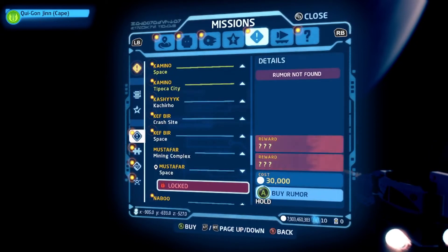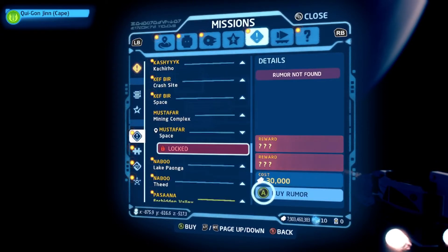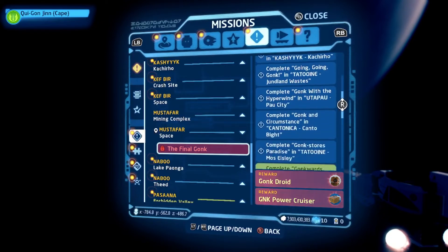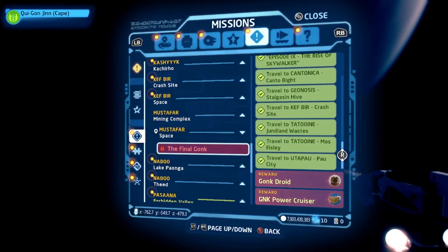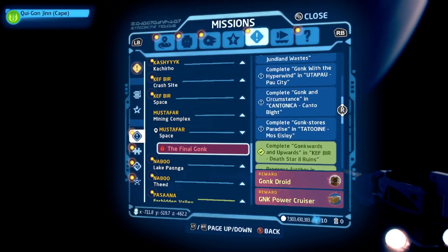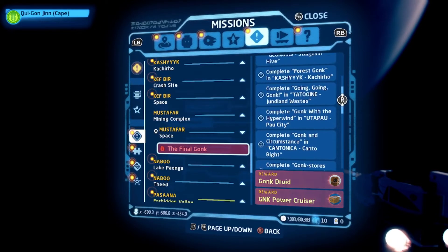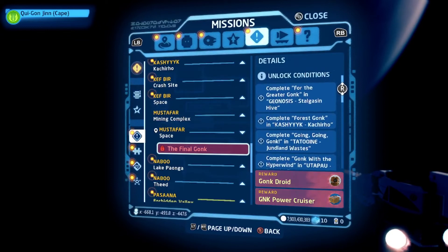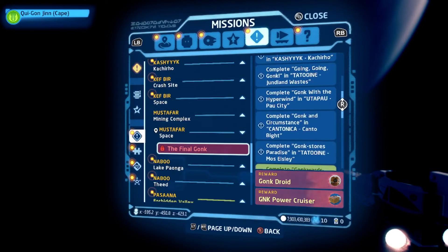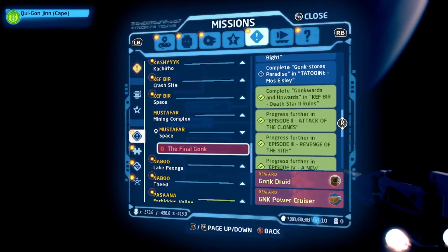So it is locked. Do I need to do something else somewhere to get it? Oh, there's actually quite a bit of stuff I need to do. Oh, I get a gonk droid and a gonk power cruiser — what?! I need this. Wow, are there a lot. There's a ton of requirements in general to get this mission. Complete Gonk Stores Paradise, complete Gonk in Circumstance, complete Gonk with the Hyperwind, Going Going Gonk, Forest Gonk, Forest Gonk, For the Greater Gonk. There's so many gonk-related things in this game, I love it. So clearly we're not going to be doing this mission for a while. And then this will give me the other character and the vehicle.